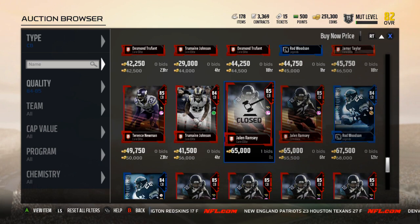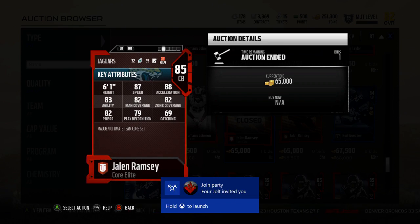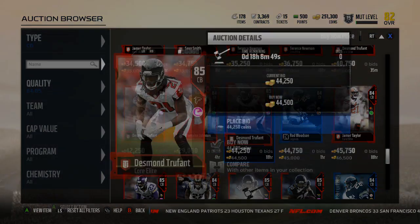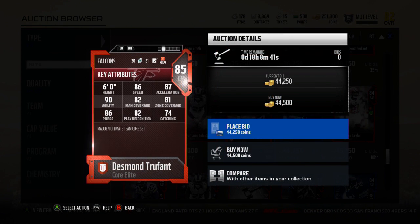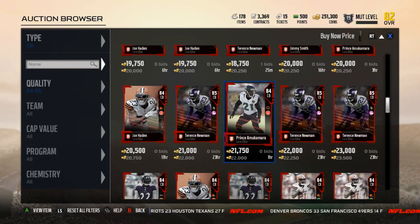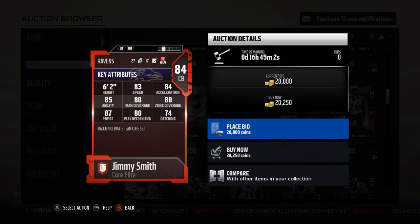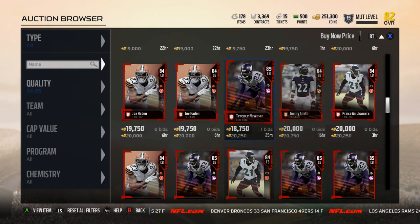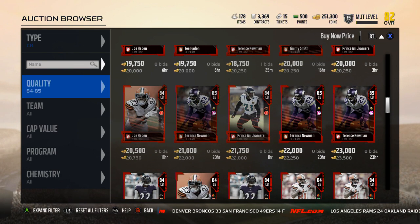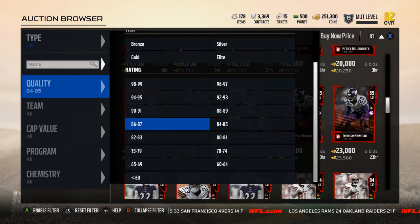Desmond Trufant is probably the last I'll show because now we're getting into expensive territory. Jalen Ramsey is a bit overpriced in my opinion. Desmond Trufant is pretty comparable to Deon as well, and that press is really nice, but I don't think you need to spend that high. I'll rank them in order: Prince Amukamara and Jimmy Smith are top — their stats are low-key fire. Then Joe Hayden, Tremaine Johnson, Terrence Newman. The comparable players to Deon at 84 overall are just so much better than the comparable players to the rest of the goat edition options.